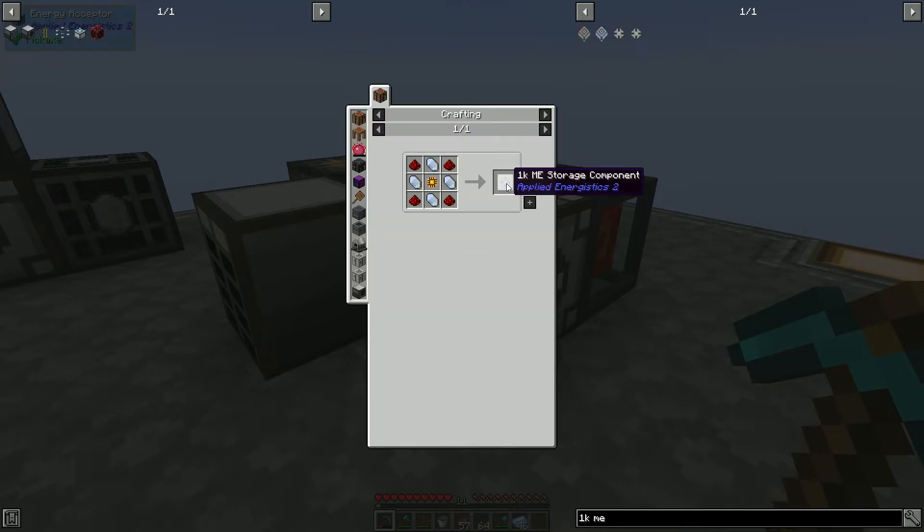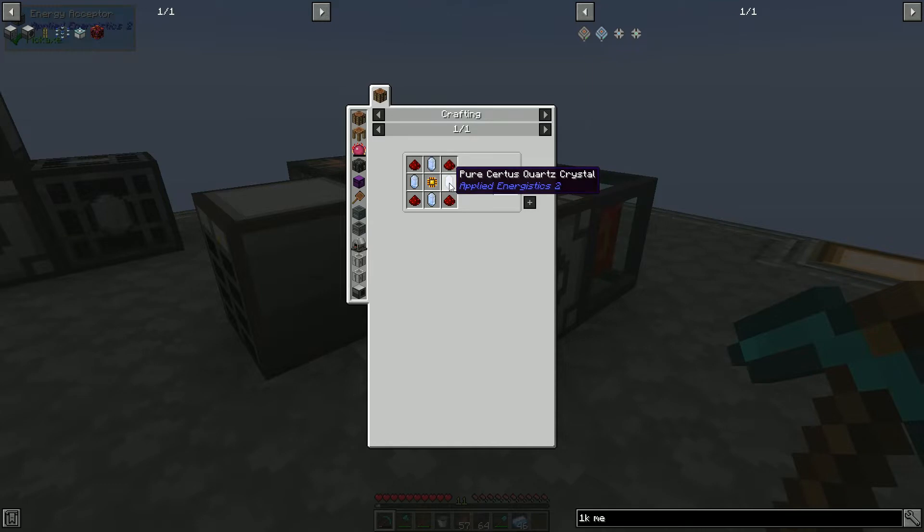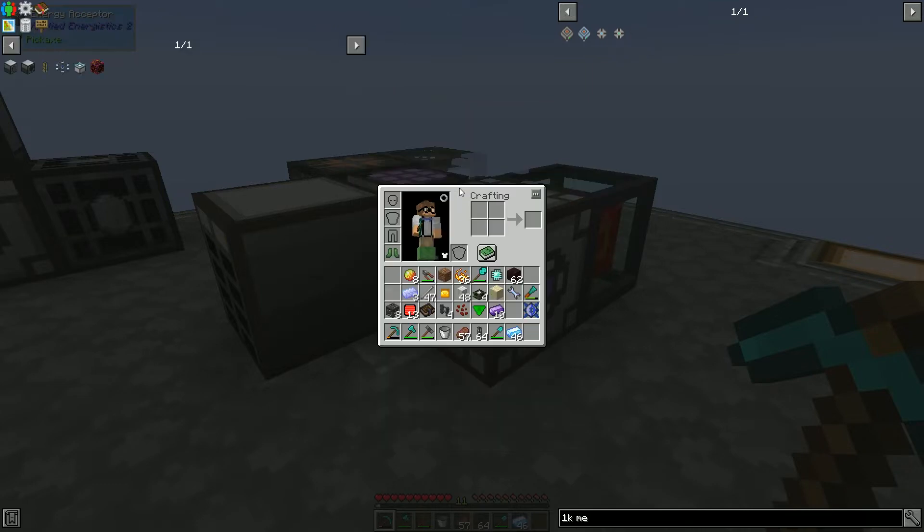We should fix our AE system as well. We could fix our AE system and also upgrade it, but I guess we have to craft another tier one anyway because we didn't get credit for the first one. 1K ME — here we go. It wants us to craft the storage component and not just the storage cell. The component gets put in a storage housing. We can craft the storage component — that's just pure Certus Quartz, Redstone, and a Logic Processor.